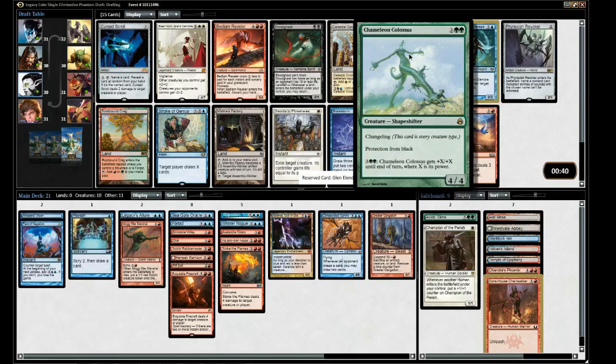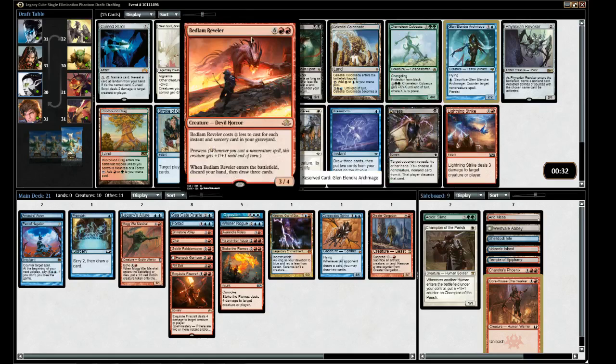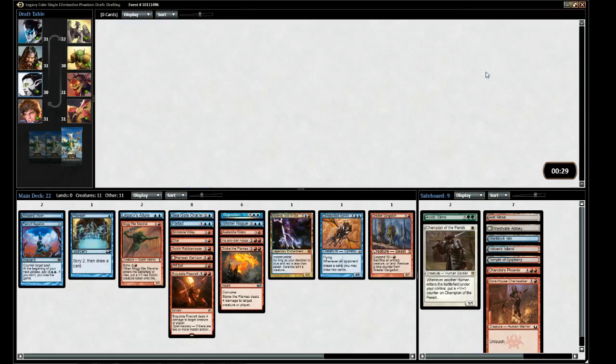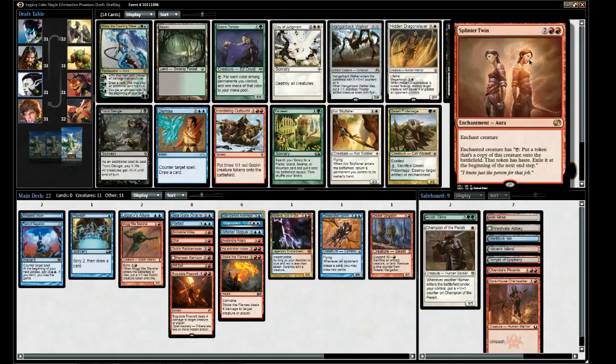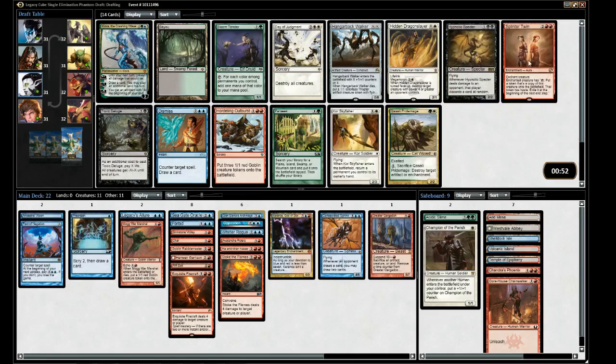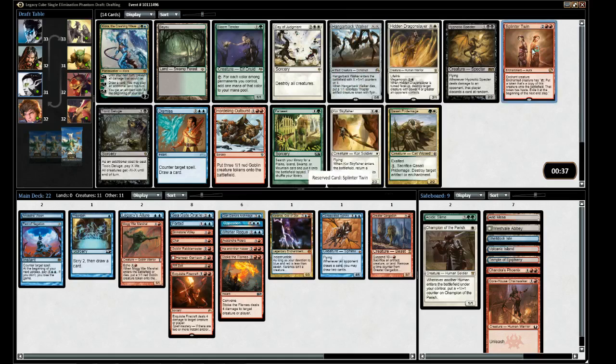Counterspell and Splinter Twin available. We could take Splinter Twin and try for a Kiki-Jiki combo. Hangarback Walker dies and makes tokens - I do like Hangarback. Taking Splinter Twin - the upside is very good. We already have a good deck. If we get Kiki-Jiki, we win.